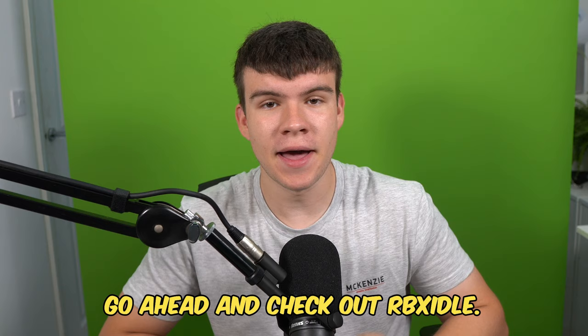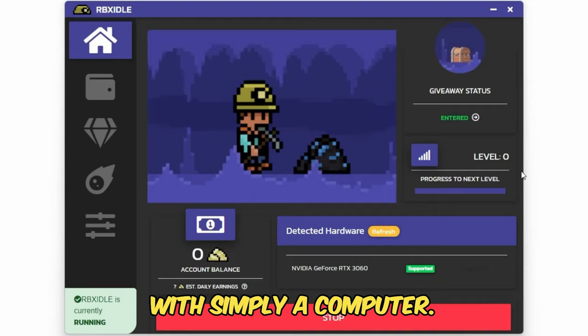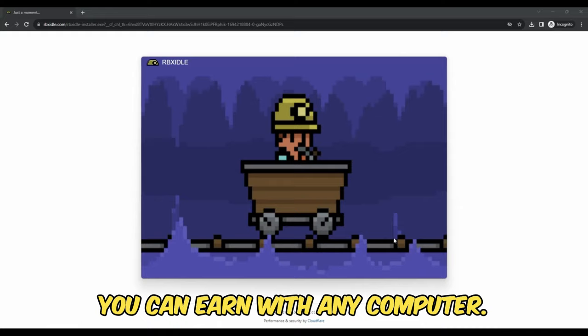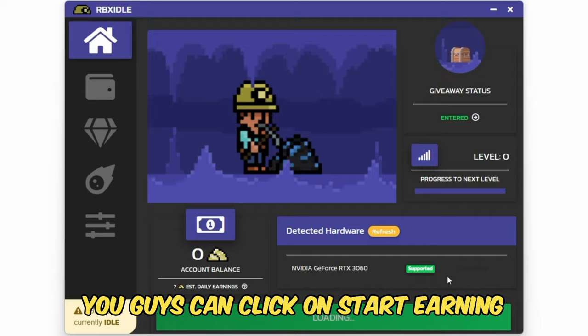But if you are ever in need of Robux and have a computer, go ahead and check out RBX Idol. This program allows you to earn Robux, gift cards, and more with simply a computer. This program has over 100,000 downloads and has already given out millions of Robux to a lot of players. All you have to do is go to the website and click on the download button, or you can follow how I'm doing it on screen. You can earn with any computer and there are tons of ways to get prizes such as Robux, gift cards, Steam, Discord Nitro. You can level up for rewards or win prizes in Gold Rush giveaways. Once you have the program ready and downloaded, click on start earning and this will make your computer do the work completely for you. Head to rbxidol.com or click on the link down below in the description and in the comments.